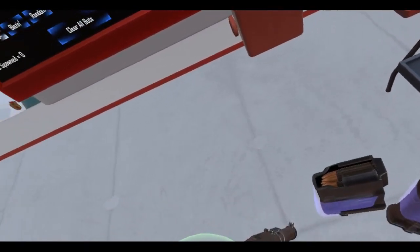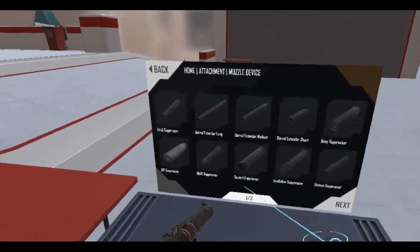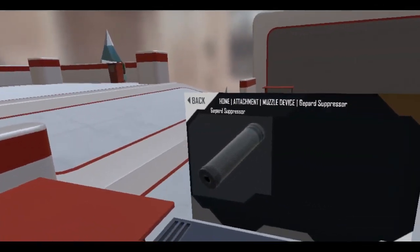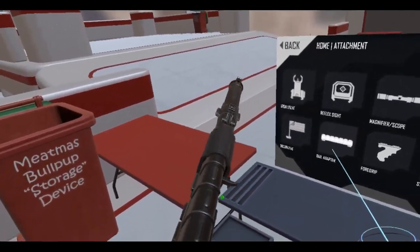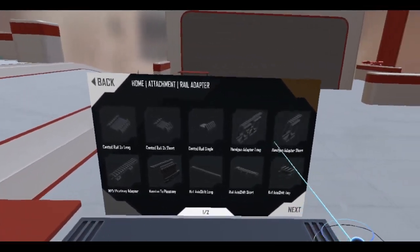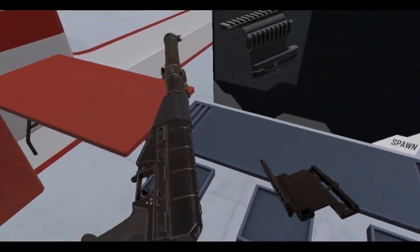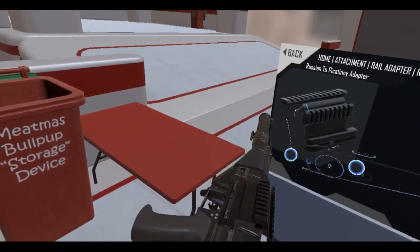All right, let's look at attachments. I know there's already a suppressor on here but I've got to try it anyway - nope, okay, good, got that question out of the way. Next thing, we need a rail adapter since this is a Soviet-style weapon. Let me get the Russian-to-Picatinny adapter - see if that works. Yes it does!